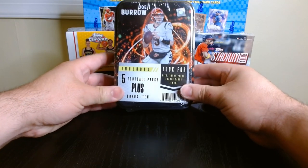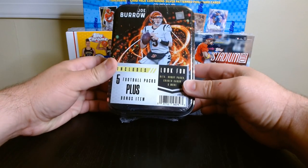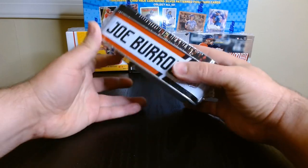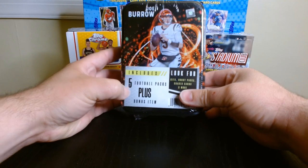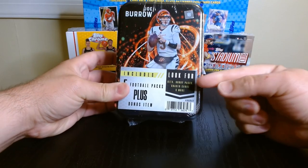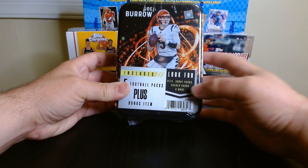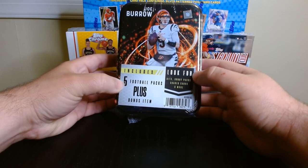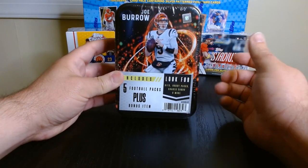Okay, so here we go. We got this tin that I got at Target. It is the Joe Burrow tin, as you can see right there. It has five football packs plus a bonus item, and it says you can look for hits, hobby packs, credit cards, and more. I doubt we'll get much of that, but let's see what the five packs are. Really excited — I think it was $24.99 at Target. So let's see what we get.